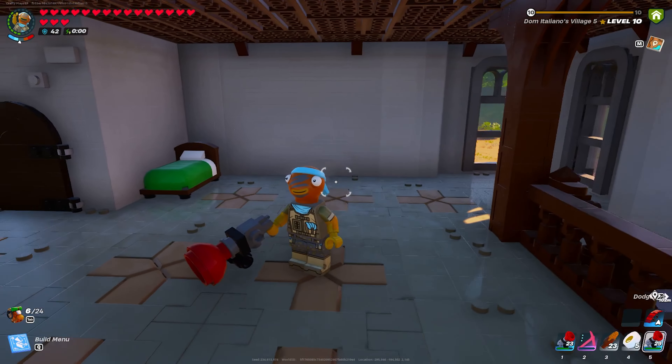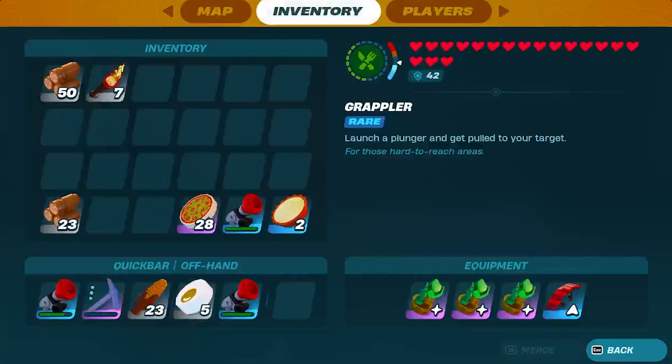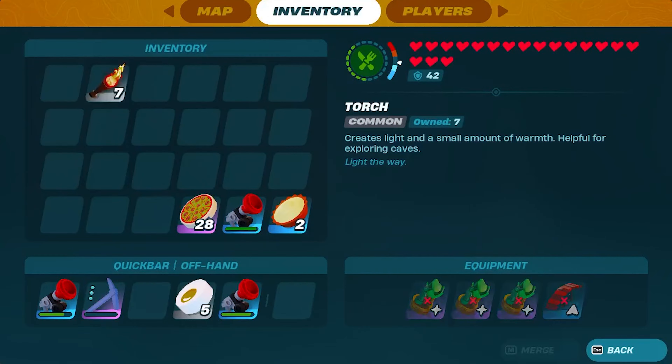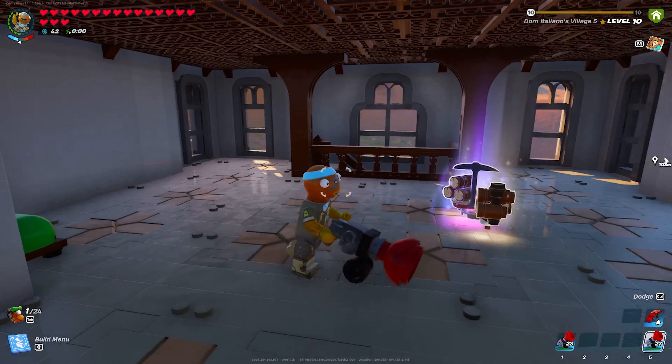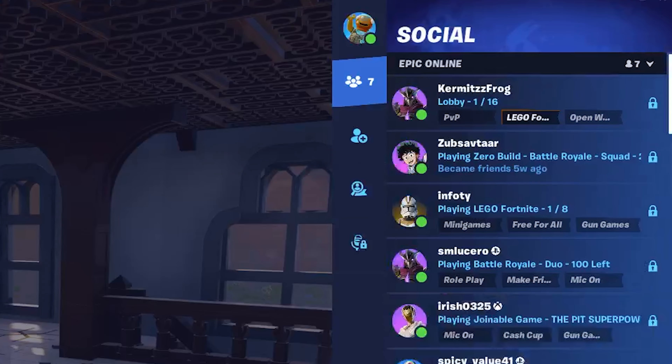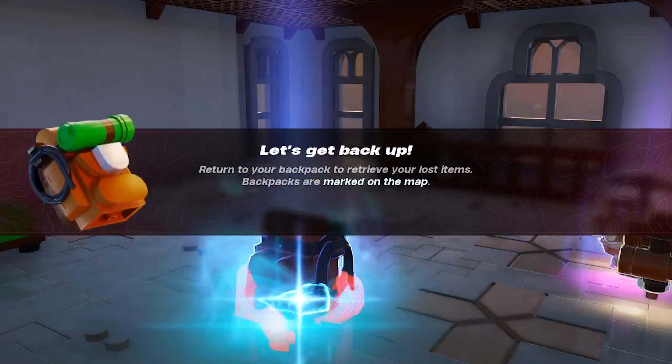This is the best glitch in the game right now and it really isn't close. If you have grapples that aren't fully charged, drop your entire inventory except for your grapples. Place a bed down, set it as your bed, go into your menu, and then respawn your character.